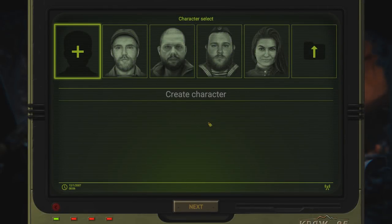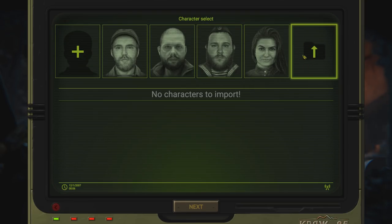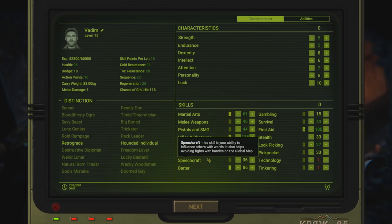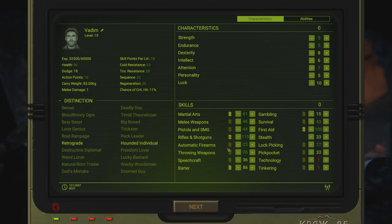The first thing we'll be doing is either creating a character, which will go skill by skill, stat by stat — that's gonna take a while too. So instead of that I will be selecting just one of the pre-made characters. We also have the chance to import a character from the first game if we want. I kind of wanted to go with this giant big man baby looking guy with a sailor outfit — Mikhail — but you know what, let's go with Vadim.